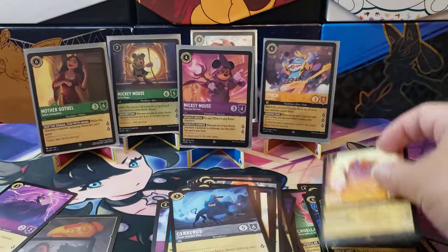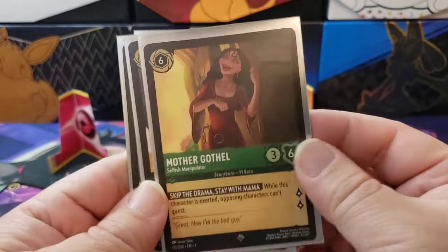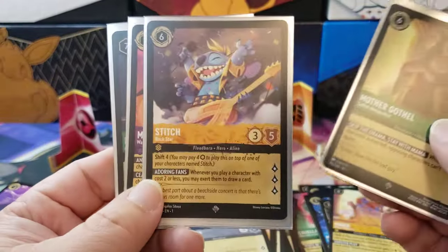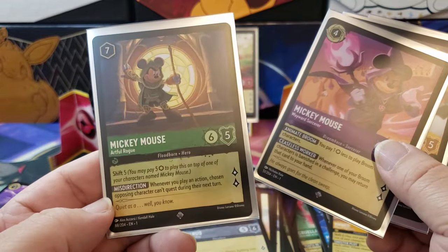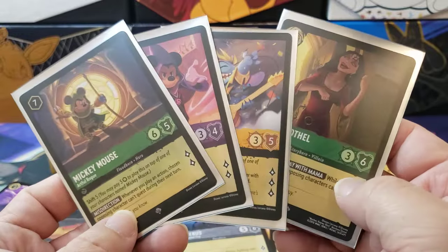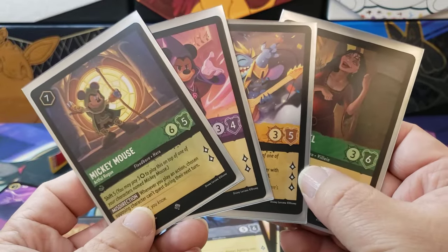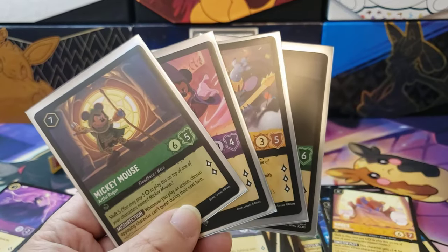We got four hits from the ten packs: a Mother Gothel, Stitch, Mickey Mouse, and the other Mickey Mouse. Very cool. Not too bad. Thank you all very much for watching. I hope you guys have a great day. Go out there and make somebody smile — it's good for you. Bye-bye.